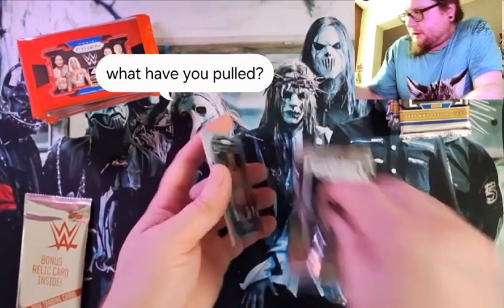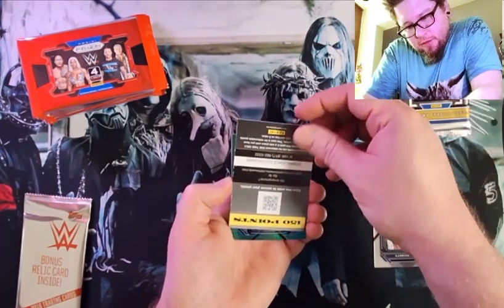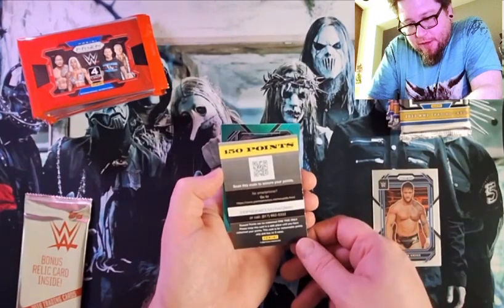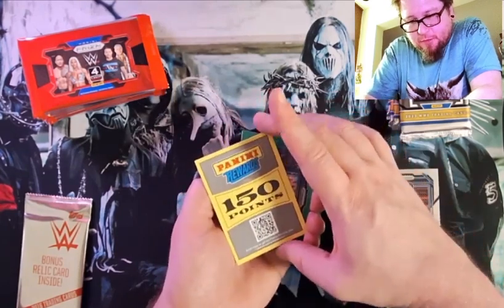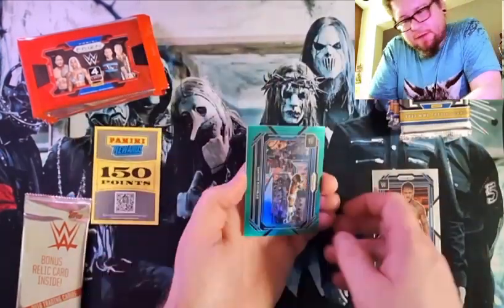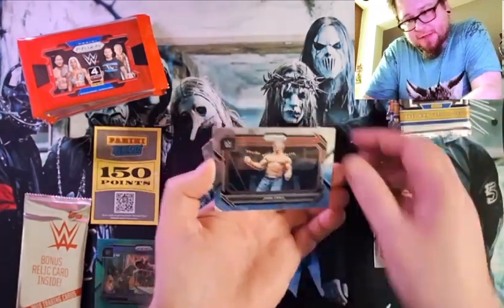We got a green criss-cross. We got 150 Panini points — probably some sort of redemption thing of sorts. Let's save that to the side here. Here's the green Santos Escobar — our parallel — and then a John Cena.